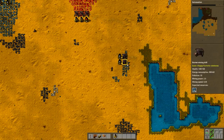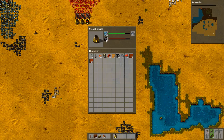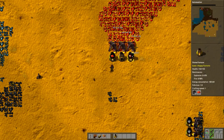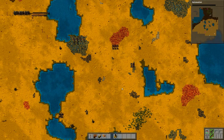I probably put too much iron, too much coal into this. 20 is enough for now. Eventually I'm going to obviously get rid of all those burner miners, but for now they have to stay.